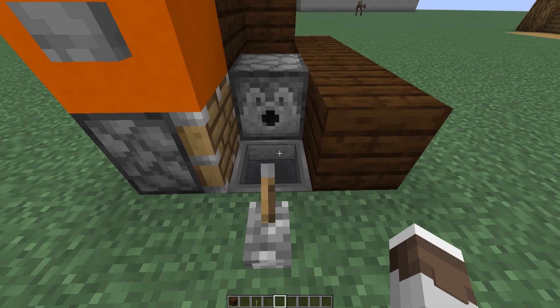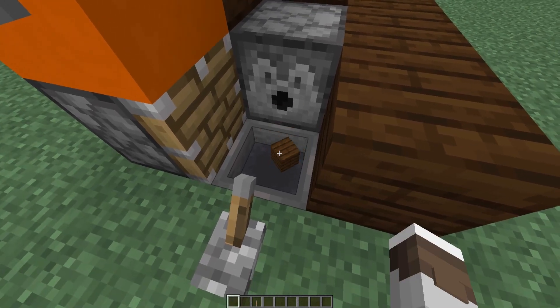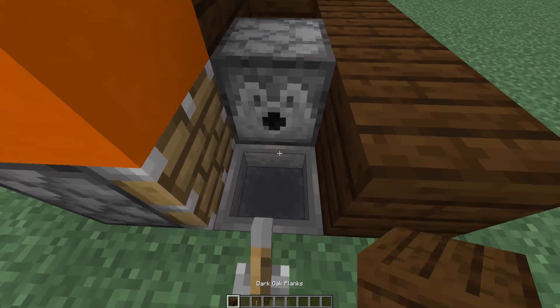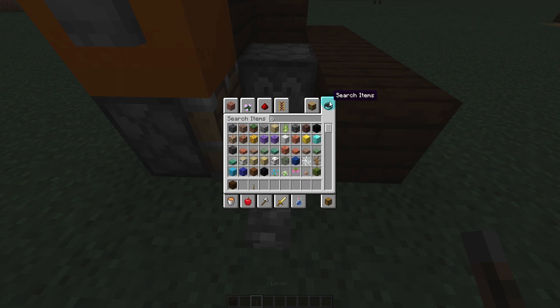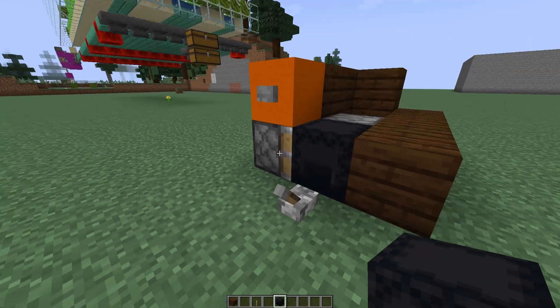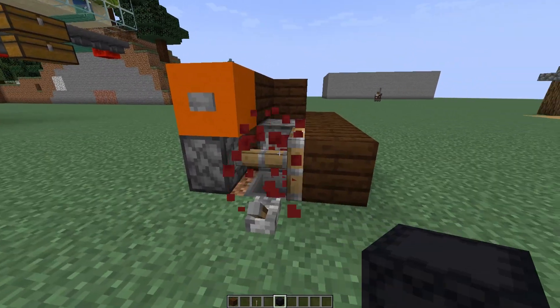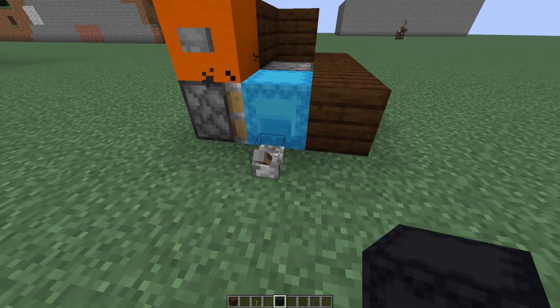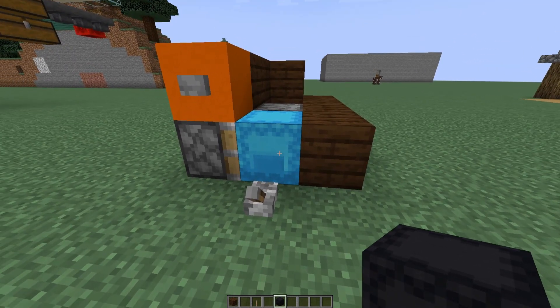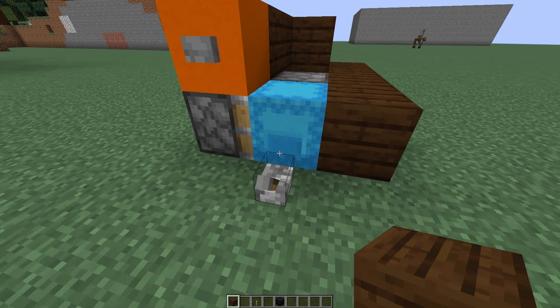When you flick this lever it locks the hopper and you can break this shulker box here and pick it up. I'm in creative so it didn't drop, but when this lever is turned on the hopper won't pick up any items — you can see that by me throwing an item like that. Then all you have to do is grab out your shulker that you picked up, place it back down, turn the lever off, and press the button and it will start up perfectly. I suggest adding this lever so you can take your shulkers away.